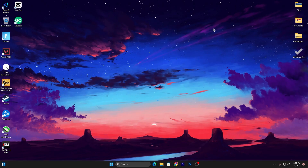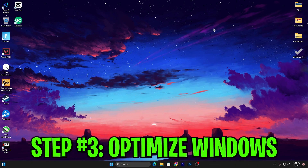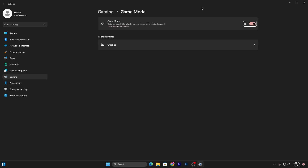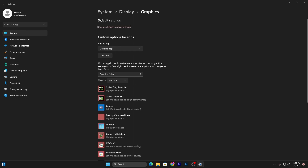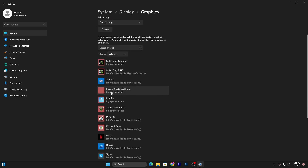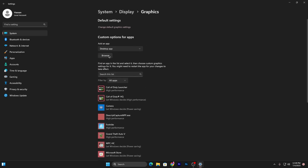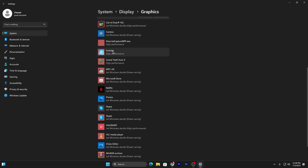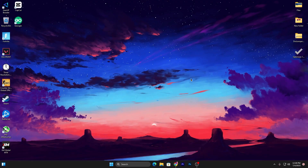In the third step, search for Gaming in Windows search and open Gaming Mode Settings. Turn on Game Mode. Under Related Settings, go to Graphics Settings then Default Graphics Settings, and turn on Hardware-Accelerated GPU Scheduling, Variable Refresh Rate, and Optimizations for Windowed Gaming. Go back, click Browse to add your game's executable file, set it to High Performance, hit Save, and repeat for all your games.